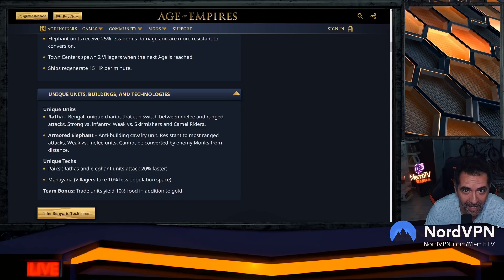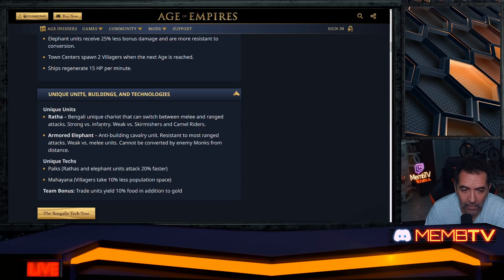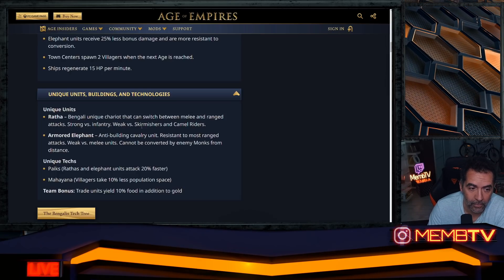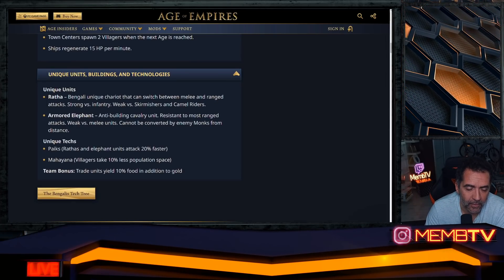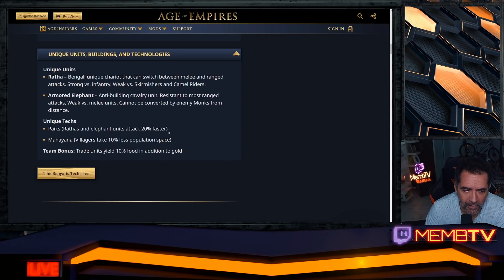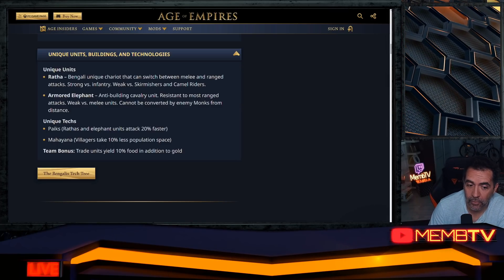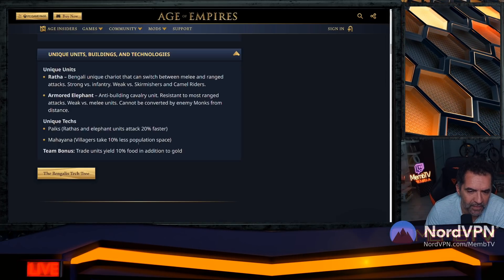Two unique units: the Ratha, a Bengali unique carrier that can switch between melee and ranged attack — like a knight and archer at the same time. Strong versus infantry, weak versus skirmishers and camel riders. The Mahayana unique tech: villagers take 10% less population space, so for 100 villagers you only use 90 pop — very nice.